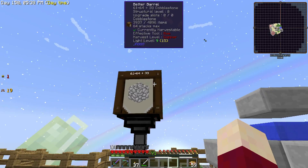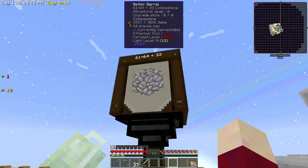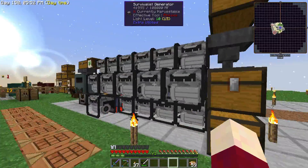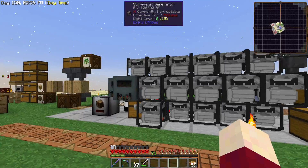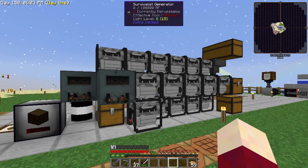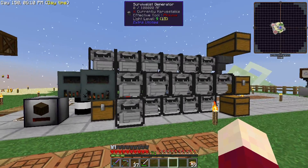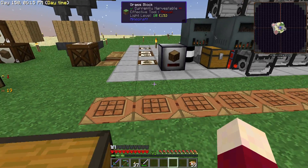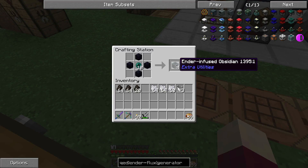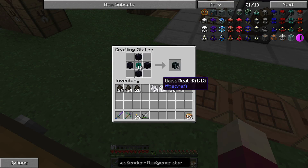We can have all the obsidian we want - every once in a while I'll have to put a little cobblestone in, but it's going to take a long time to use all that up. The other thing I've been thinking about is that even though we are producing just enough power with all our generators together, it is really a pain to sit here and fill each one of these survivalist generators individually. So we are going to make the QED and everything to go with it. To start out we have ender infused obsidian - ender pearls with obsidian - and this is why I needed to set up the obsidian production.